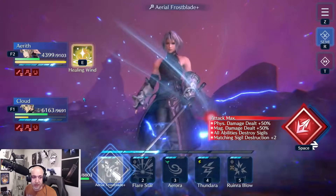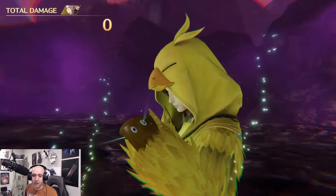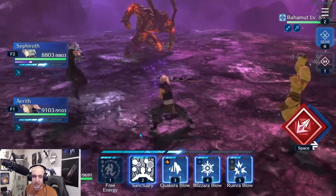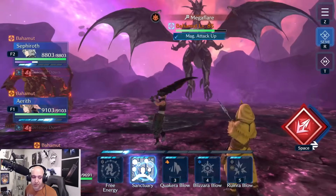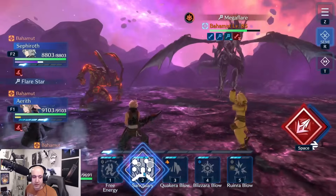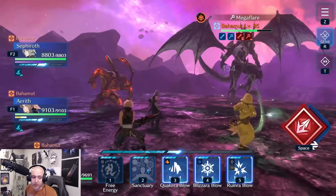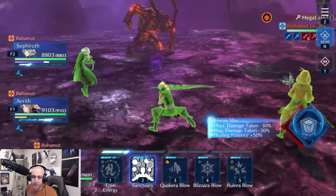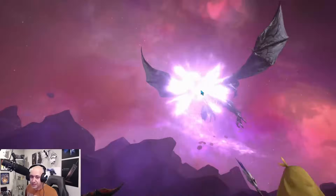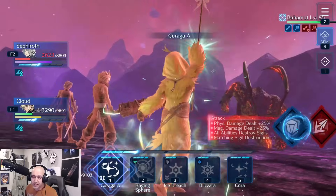Once Ifrit is dealt with, focus on Bahamut's Mega Flare. Take the hit, get to full HP, and then use Kuja Blade to reduce his magic attack. Get everyone's magic defense up before Mega Flare lands. Sephiroth uses Sanctuary, and with maxed magic defense and reduced magic attack on Bahamut's Mega Flare — it's easy. You can see everyone maxed out on magic defense and Mega Flare has almost no magic attack left at that point.